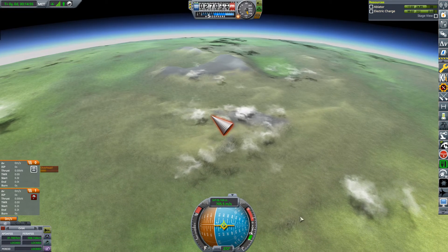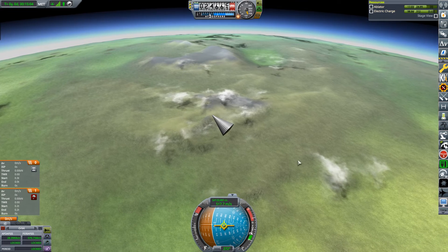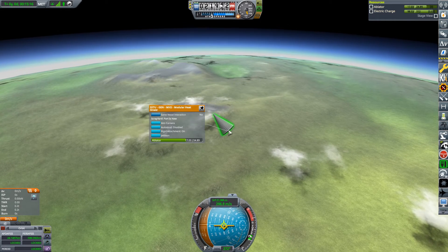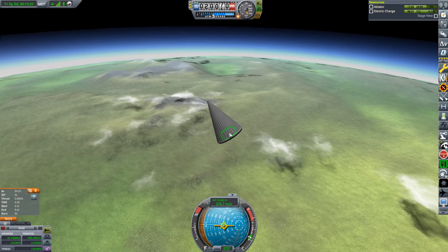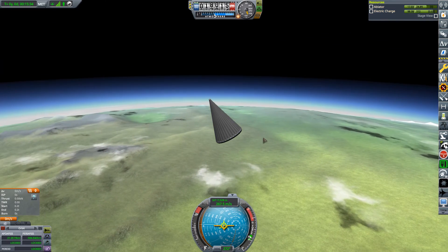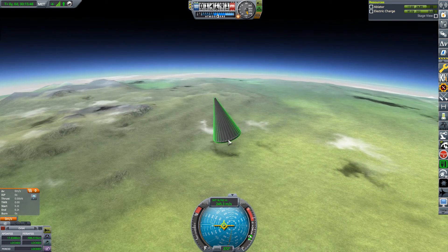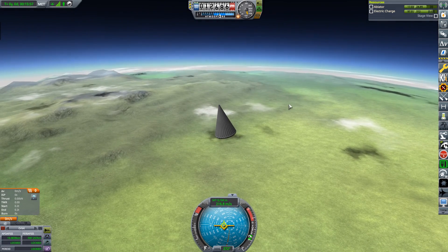Okay, through the atmosphere — the heat shield is shedding heat, it almost overheated. The SSTU procedural heat shield almost overheated and blew up — luckily it didn't. Okay, we'll let the heat shield go. Hmm, that is strange — this isn't going to end very well. For some reason the shroud hasn't decoupled from the heat shield, and it won't allow my spacecraft out. Oh dear — this is going to hurt.